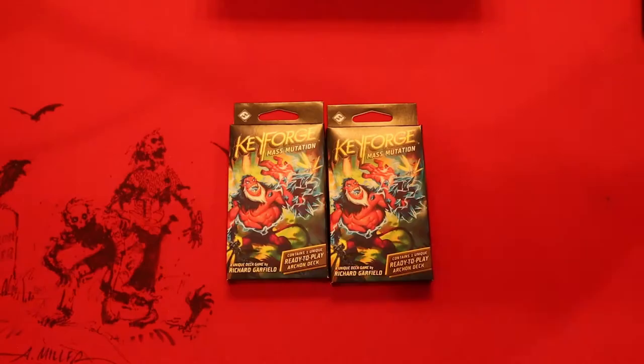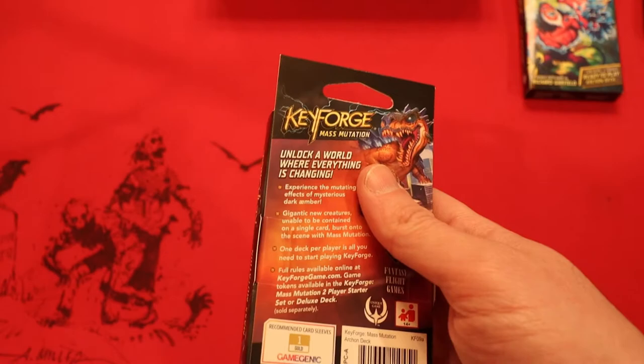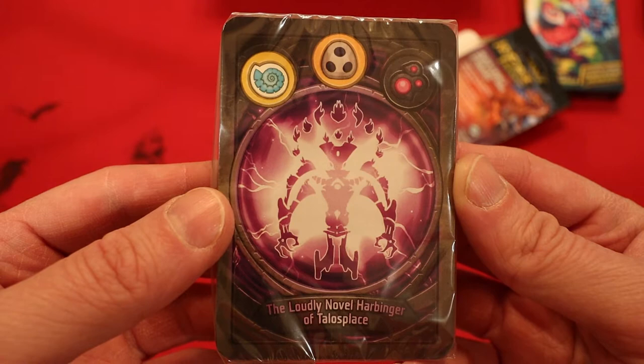Let's see what your deck has right here. For those of you unfamiliar with how we do this: when we open up the two decks we just kind of go through it, we really don't talk too much about strategy unless something really stands out. Purple archon — everyone's favorite — Soriaans is the first house, second house is Shadows, and the third house is Dis. The Loudly Novel Harbinger of Talos Place — that's a nice symmetrical archon, very cool, love the lightning in the background.